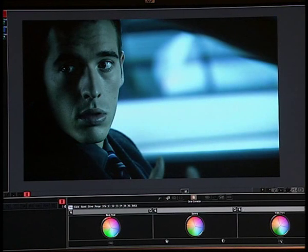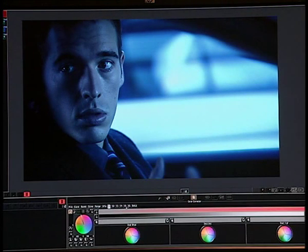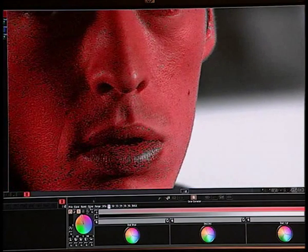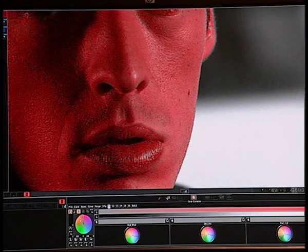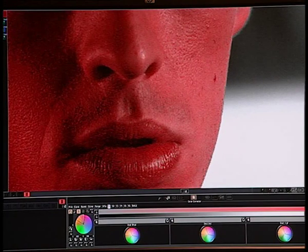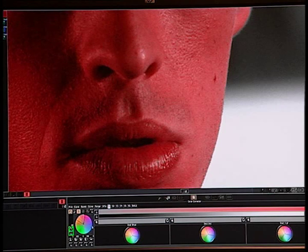I can work on the primaries, contrast the image, work on the gamma, and then go to the free vectors. Just by going to the solo mode, see how much red information we get from his face. I then only need to widen a little bit the range, add some softness from both sides, and remove all compression problems by filtering the mask.